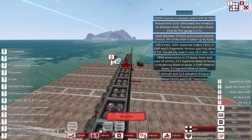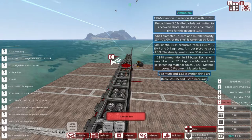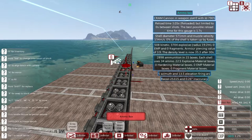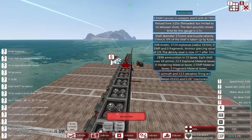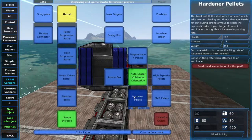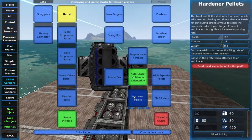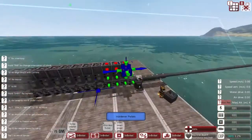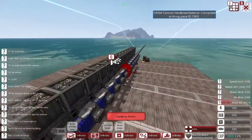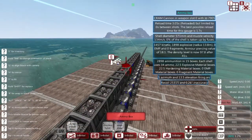The optimal way to fire CRAM cannons is not as fast as possible, but actually with a delay — we only want to fire two shells or ten shells per minute or something. If you see the density level still going up, we are still increasing our explosive radius. Let's add hardener pellets, which adds armor piercing and kinetic damage — so if you want a slug that pierces through anything, that's what you want.